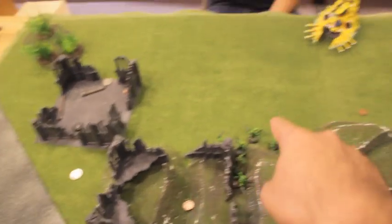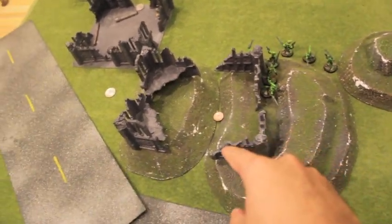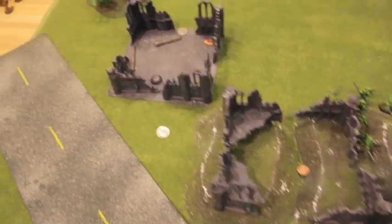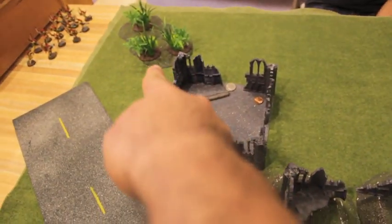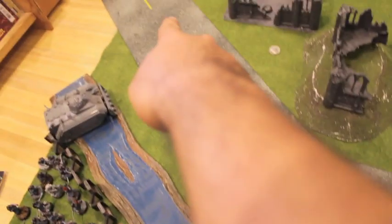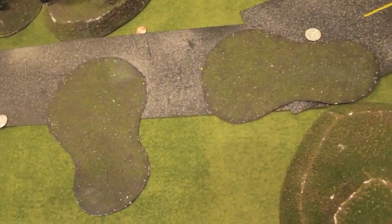We've got a hill, an observing post — to lob artillery into the city where the next battle's gonna be. We've got ruins, area terrain forest, a wave serpent over there, hills, striking scorpions. We've got a road that leads all the way around, and some muddy terrain which is gonna count as difficult terrain.